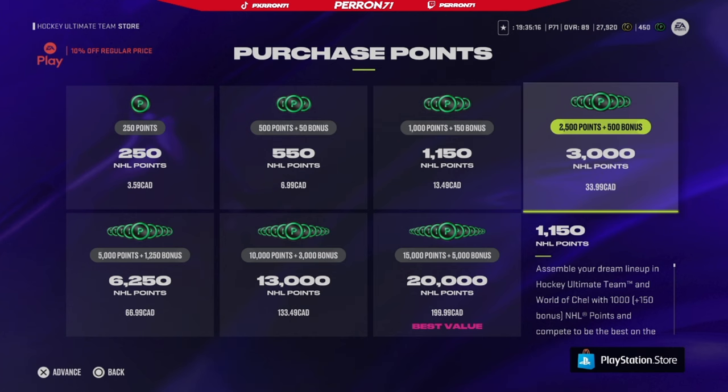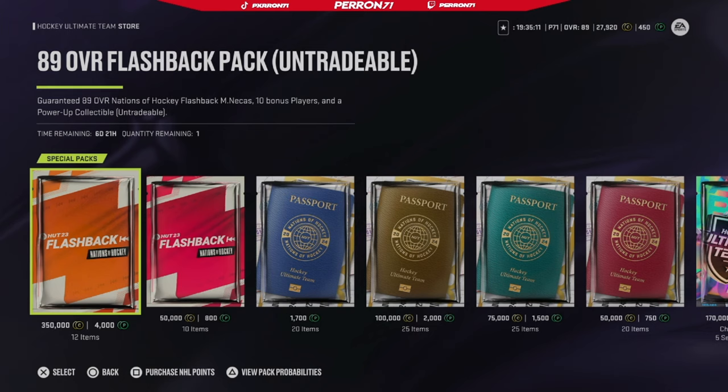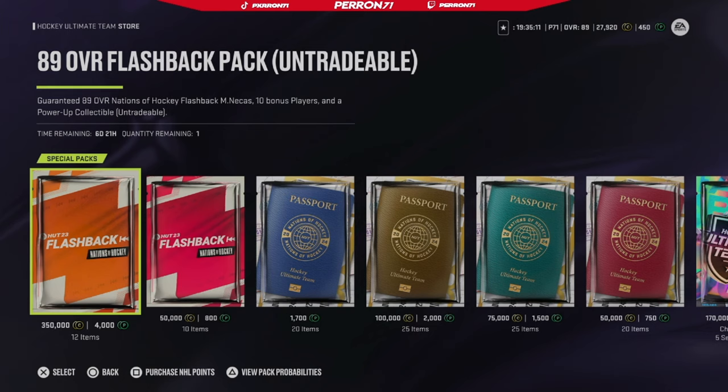I also forgot to mention - you can literally go in the store and get this card for 4,000 points, which equates to almost 50 Canadian dollars. I wouldn't recommend this, but it is an option. It's obviously way more worth it to just do the challenges and complete it in 20 to 30 minutes. There's no reason to buy this pack - please save yourself some money and just go do the challenges.